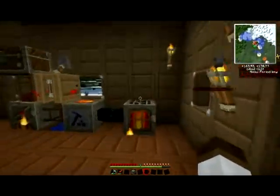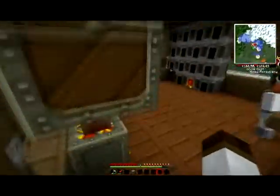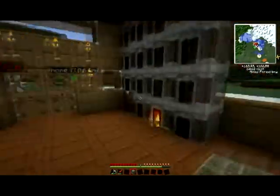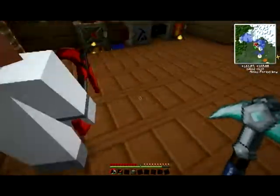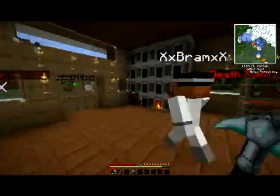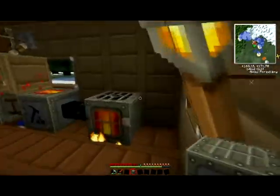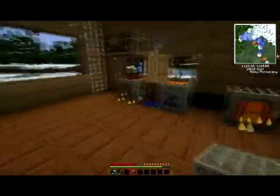Did you already make one? I already have a lot. Okay, after making the compressor and extractor, we are going to go to the Nether. As you can see, I made a diamond pickaxe out of our diamonds. I went to find some obsidian. We need flint — while we're waiting, Bram, can you go get some flint?